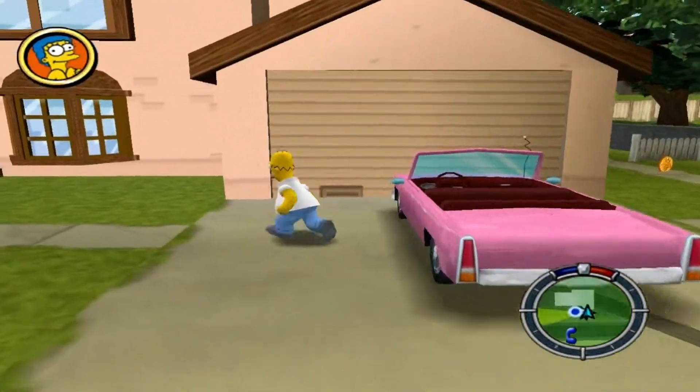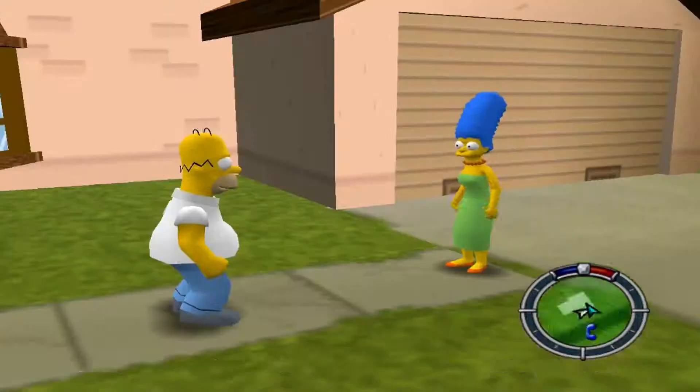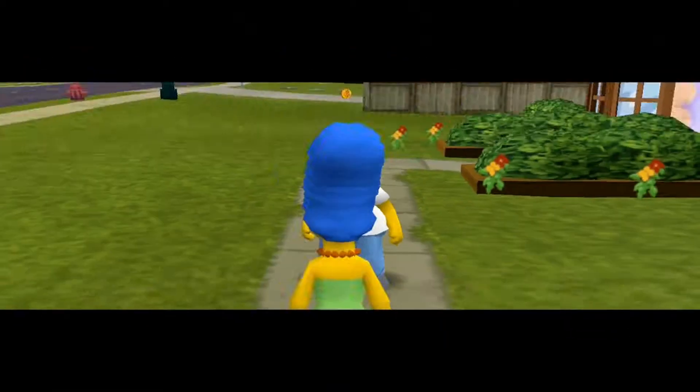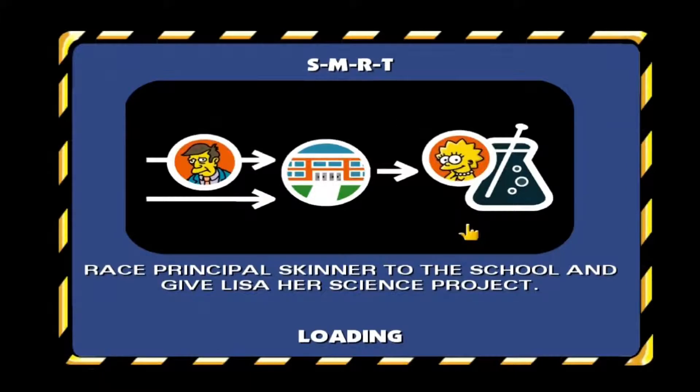That's the get out button. Left click. Yada yada yada. School. Science project. Got a race Principal Skinner to the school. Give Lisa a science project.